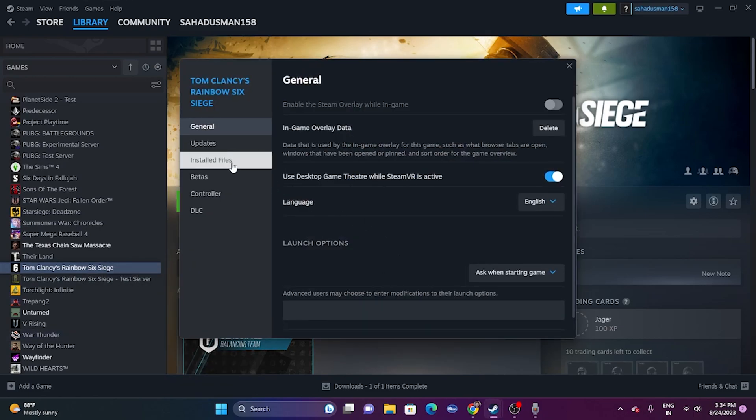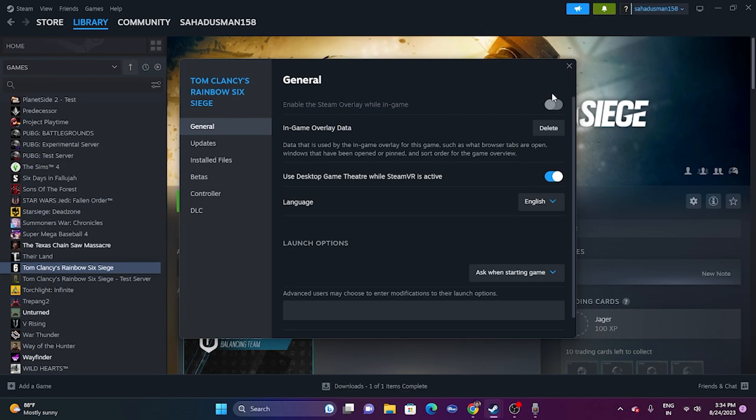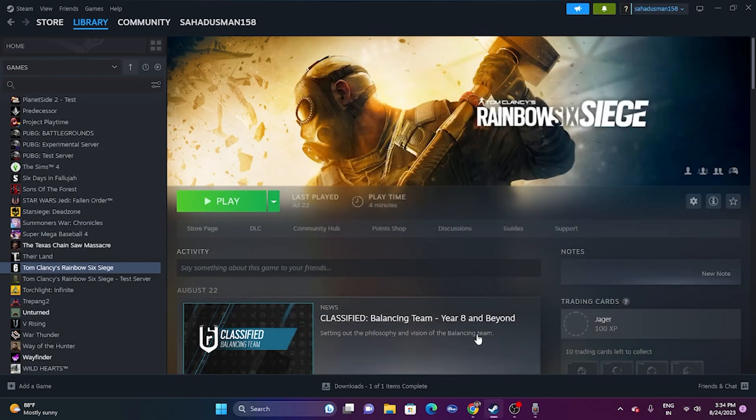The next fix is to disable the Steam overlay. Right-click the game in Steam, go to Properties, and make sure the Steam overlay toggle is turned off. Also, under the launch options, you can try adding the command '-dx11' to run the game with DirectX 11. If DX11 doesn't work, try '-dx12' instead. Either DX11 or DX12 should work.